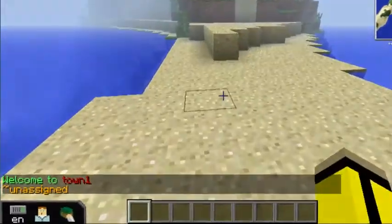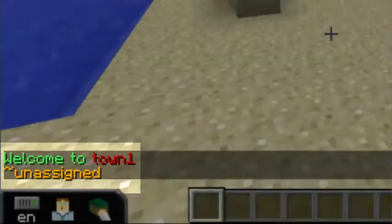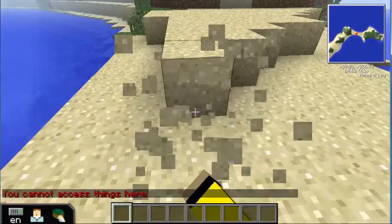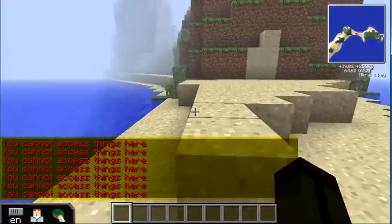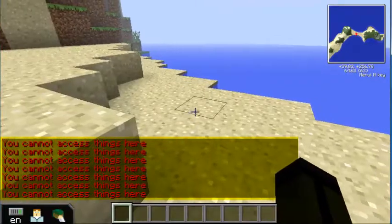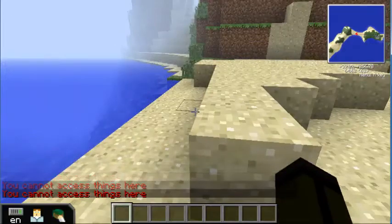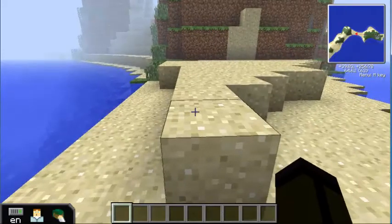You'll see that it just said I have entered Town 1. So now I'm in the town called Town 1, which I actually set with a different character. I'm going to start breaking stuff — and you see it's not going to let me. You cannot access things here. I can't break blocks, I can't set down lava or water. I can walk through it but that's pretty much it. So whoever owns Town 1 is safe; I can't grief them.